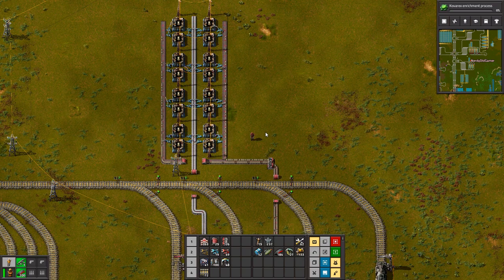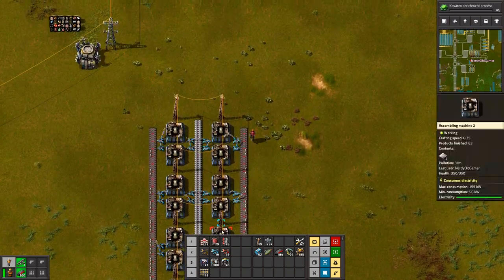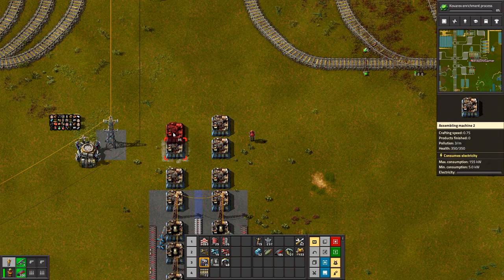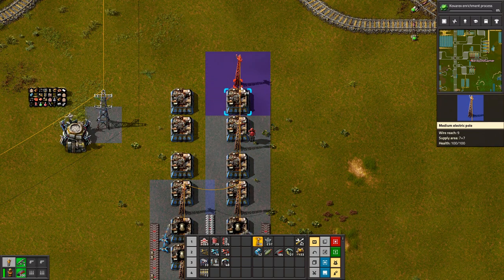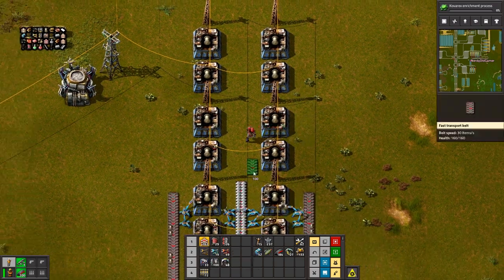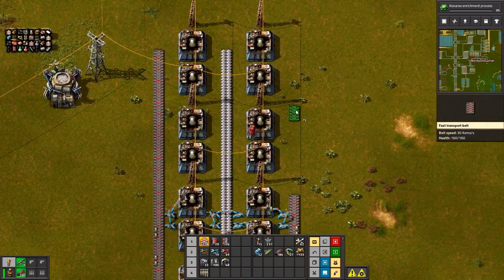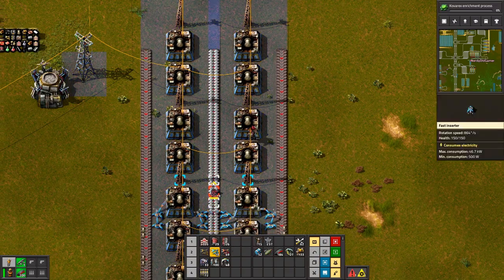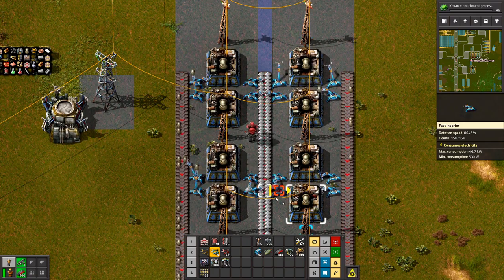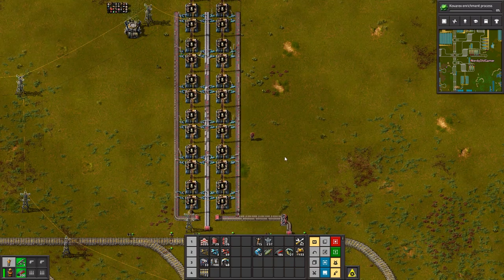All right, so that's pipes going. We might need more. We do need more. Large belts that carry huge items - called trains.